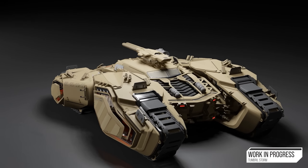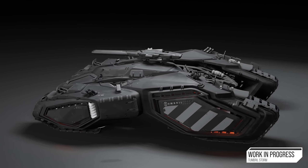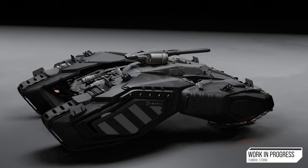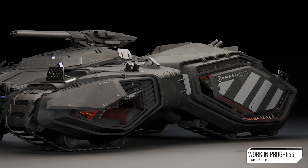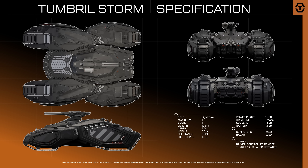Although Cloud Imperium say the Storm is supposed to support Novas in attacks — and it would probably suit that role very well — it's going to be great operating solo too. You're fighting people in Urza Rovers, Lynxes, Tumbril Cyclones, or whatever, and you've got one of these — this is going to do very well. It's actually surprisingly small: 10.5 metres long, 7.5 wide, and 3.6 high. And because it's gone through Greybox already, we know it's going to stick relatively close to that, if not exactly.